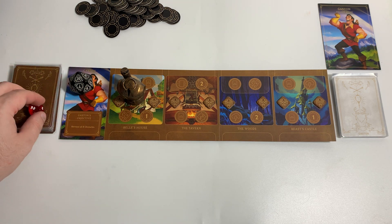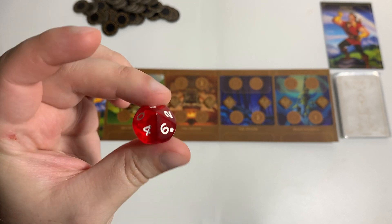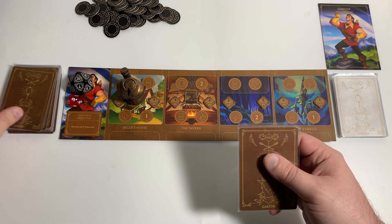We've got 20 rounds to win. Here's our fate die — we will fate ourselves on a one, two, three, or four out of ten. Let's start by drawing four cards.